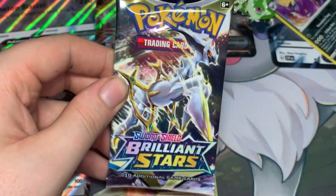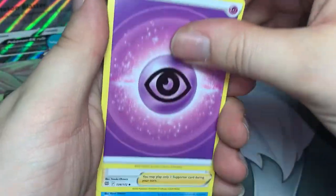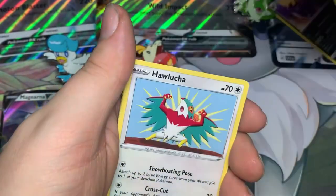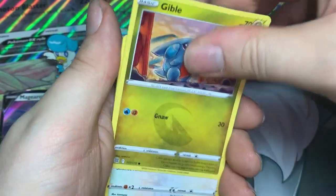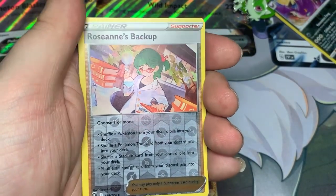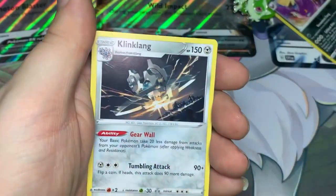Our last pack is Brilliant Stars. Can we get anything good? Code cards — that's probably bad. Psychic Energy, Cheren's Care, Beartic, Collapsed Stadium, Hawlucha, Buizel, Trapinch, Goodra, Castform, Reverse Roseanne's Backup — that's actually not too bad of a card: choose one or more — shuffle Pokemon from your discard pile into your deck, shuffle a Pokemon tool card from your discard pile into your deck, or shuffle a stadium card from your discard pile into your deck. And a Klinklang.